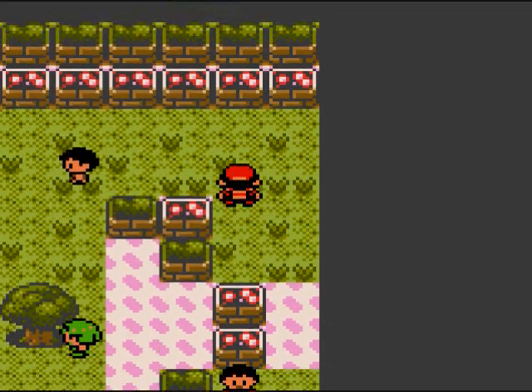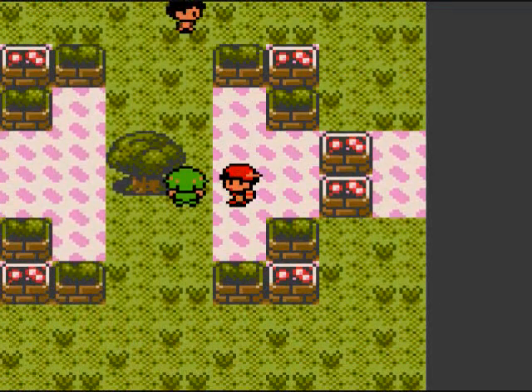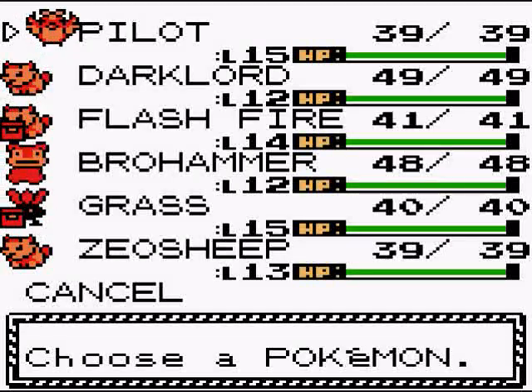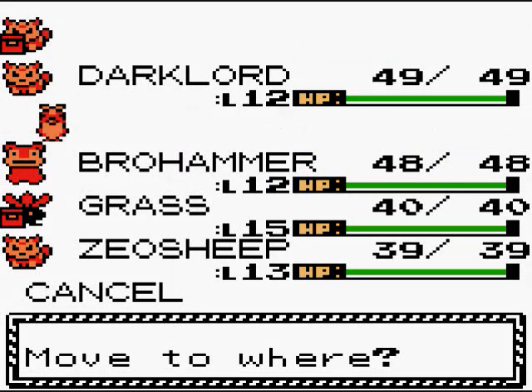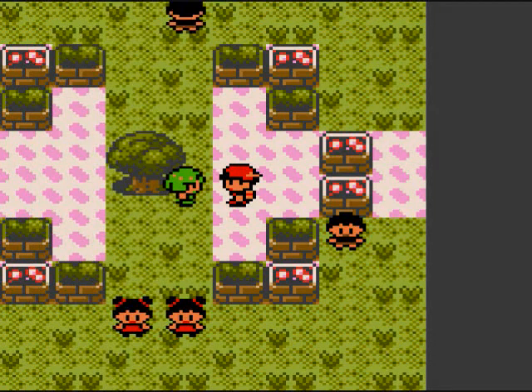Hey everybody, the Bong is back. Welcome to part 11 of Let's Play Pokemon Crystal for the Game Boy Color, and of course this is brought to you by Game81.com. I got my Pokemon all ready to go. I'm gonna put Growlithe in front. This time we're finally gonna take on Bugsy, the second gym leader in the Johto region.